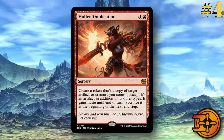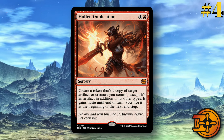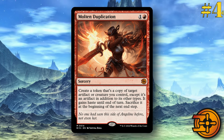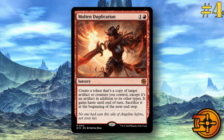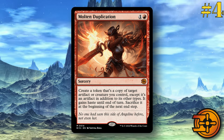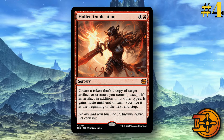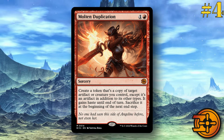Number four, Molten Duplication. This is one and a red sorcery. Create a token that's a copy of target artifact or creature you control, except it's an artifact in addition to its other types, and it gains haste until end of turn. Sacrifice it at the beginning of the next end step. The reason I put this so high on the list is that it only costs two mana to play, which opens up the ability to do so many crazy things with it. Being able to make a copy of any creature — it is still legendary, it doesn't bypass the legendary clause — but it's a generally strong card. Being able to make copies of your artifacts and creatures with haste, Molten Duplication is going to fit quite nicely into a lot of different strategies.